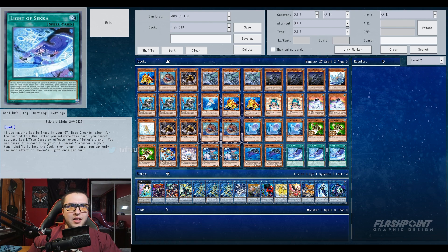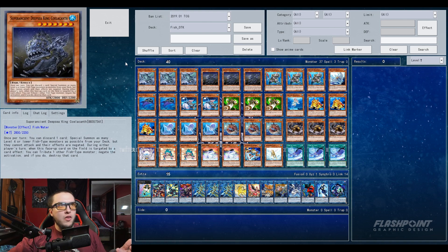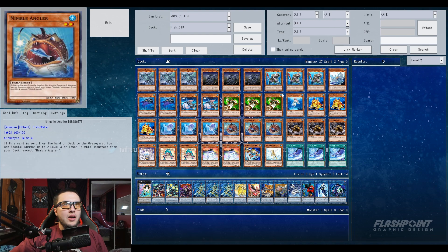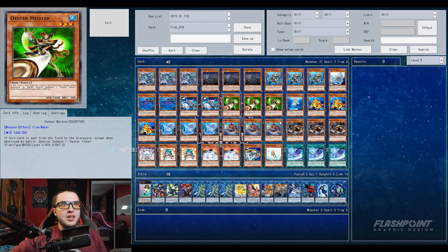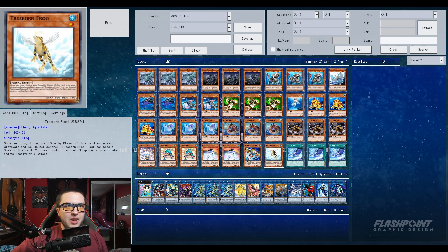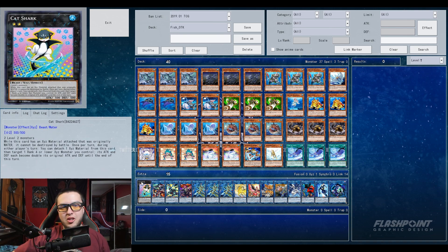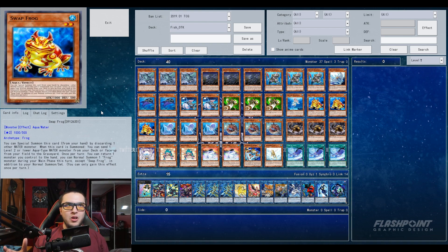One night we were on stream and we happened to come across this deck — it's a Fish OTK deck that is able to extra link using just all these fish monsters you see here. There's the Swap Frog stuff in here as well. You've got the Nimble engine, Mermail cards, Taeus, Abyss Dine, White Stingray, Saka's Light, Treeborn Frog, and then a whole jam-packed extra deck full of link monsters minus the one Cat Shark. This deck is super super cool and surprisingly consistent.